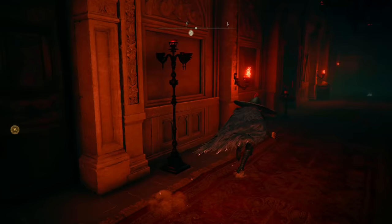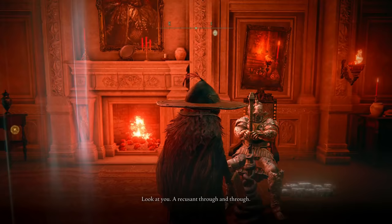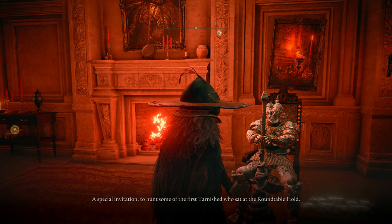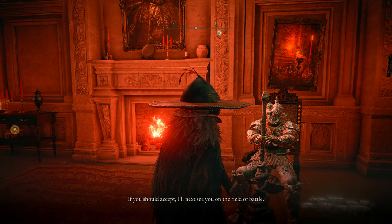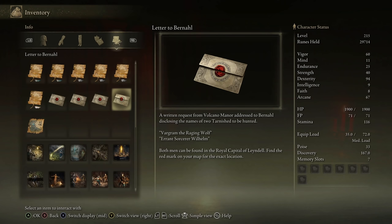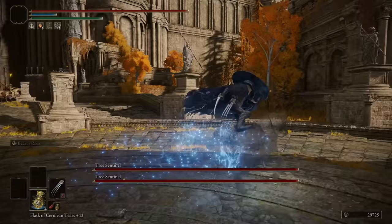My reward is a blade — I'd like two of them because power stancing is a must in this game, it's so good. Thanks. A letter to Banal — a special invitation to hunt some of the first Tarnished who sat at the round table. 'If you should accept, I'll next see you on the field of battle.' A written request from Volcano Manor addressed to Banal, disclosing the names of two Tarnished to be hunted: Vagram the Raging Wolf and Errant Sorcerer Wilhelm.